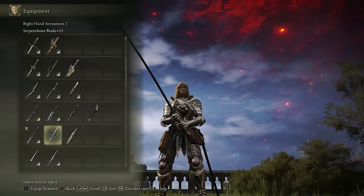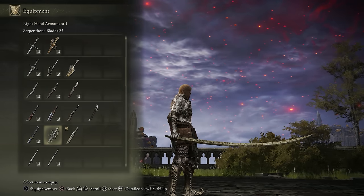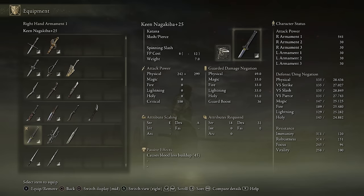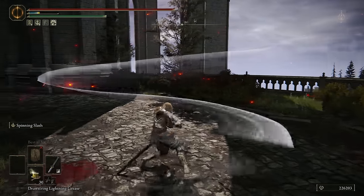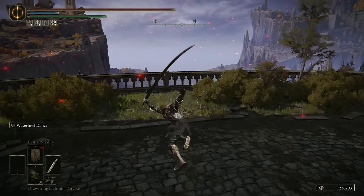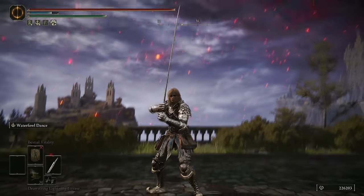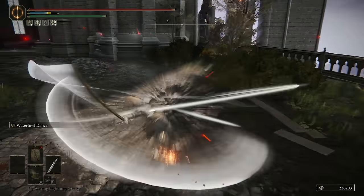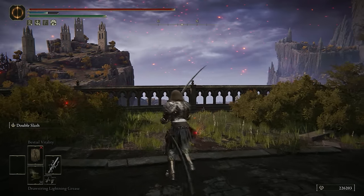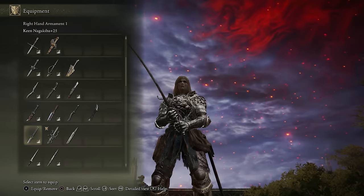Now moving on to the Katanas. We have the Nagakiba, the Serpentbone Blade, and the Hand of Malenia. In terms of range, the Nagakiba wins by far — especially compared to the Uchigatana and the Serpentbone Blade. In terms of damage output, the Hand of Malenia definitely wins, with the Nagakiba coming in last. But its range more than makes up for that AR difference, and it has the ability to have interchangeable Ashes of War, so things like Spinning Slash and true combo Ashes of War work amazingly on it. The Hand of Malenia's Ash of War can one-shot on the right build setup, but it's telegraphed — if people are ready for it, especially 1v1, it's going to be hard to land. In invasions though, when it's chaotic and you turn corners quickly, it's a great tool for killing phantoms. The Serpentbone Blade is useful on poison builds — I enjoy its unique R2 — but it doesn't stack up to the other two. Overall, the Nagakiba definitely wins.